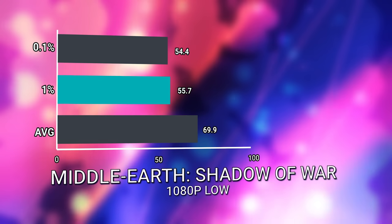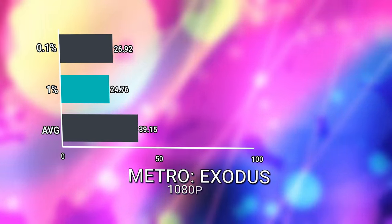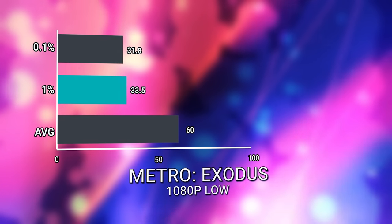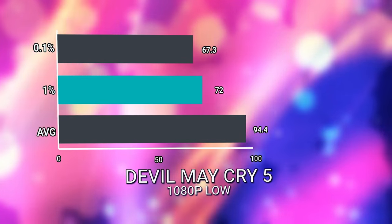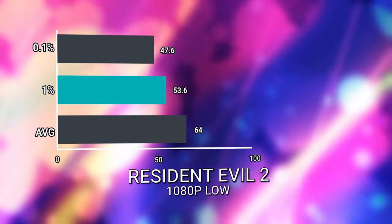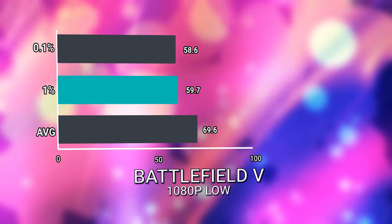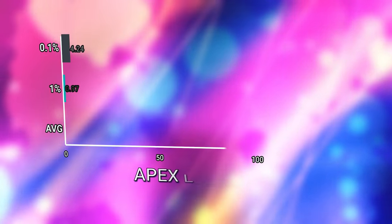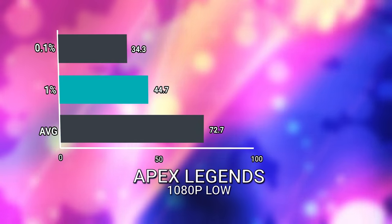Metro Exodus on low actually surprised me — since it's so demanding at higher settings, it scales down pretty well. At 1080p low, the 960 averaged 60 FPS, which is pretty impressive. Devil May Cry 5: 94.4 FPS on low — you could jack up those settings quite a bit. Resident Evil 2: 64 FPS. Battlefield 5: 69.6 FPS — you can increase the settings a little bit. And in the latest battle royale, Apex Legends, we managed a healthy 72.7 FPS.